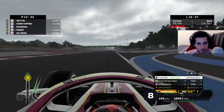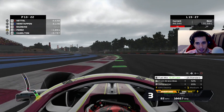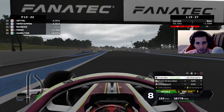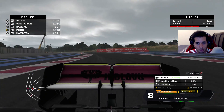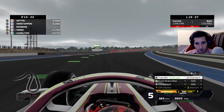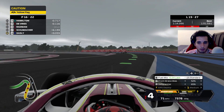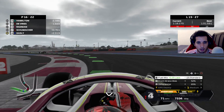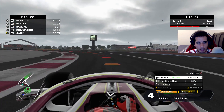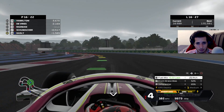Here's the race situation: Perez, Gasly, and Hamilton are behind us and they're on the two-stop — they've already completed both stops and are now coming with a fresh set of medium tires. Mentally and speed-wise I don't think I can hold them off. A lot of F1 fans hate this track, and for a good reason — right on cue I lose three more spots. Exactly what I was saying has now happened, and we're back with Schumacher.